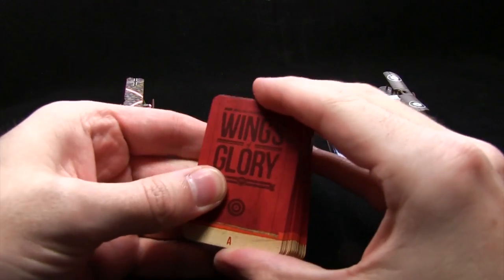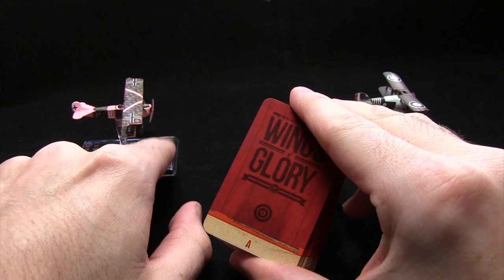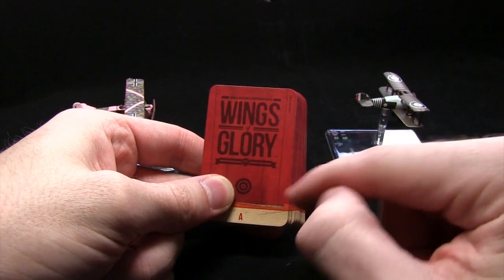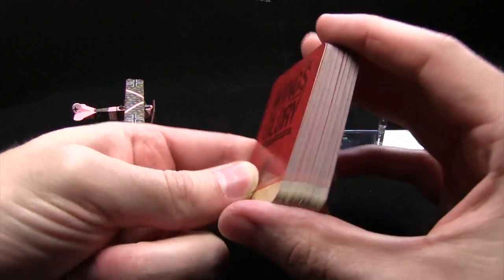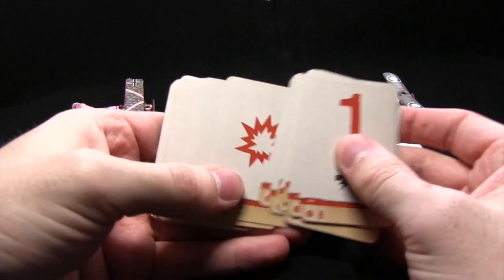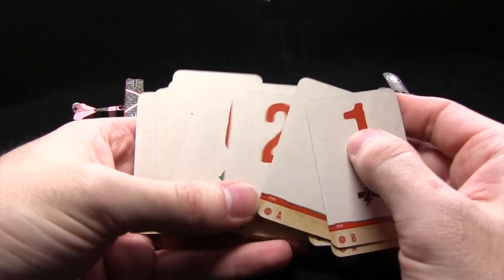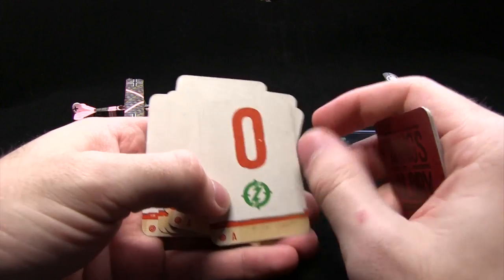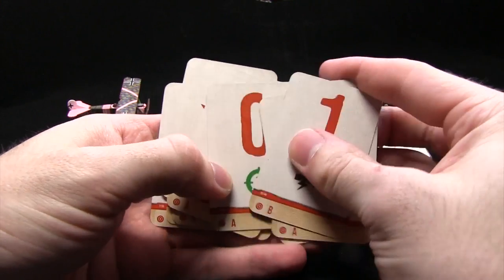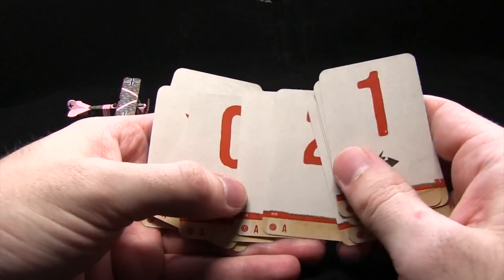Now that we have the fundamentals of movement down, let's move on to how damage works in Wings of Glory. Like movement, damage is also determined by cards. This is the A deck, used by both of these planes here. There are four decks altogether — A, B, C and D — with each deck performing more damage as you go up. The A deck is the least amount of damage, and in here there's a selection of different cards ranging from 0 to about 5 damage, plus some special cards which denote an instant explosion. For the basic rules we're only really interested in these symbols here: this means a weapon jam has occurred. Rudder damage symbols are only used in the standard rules, so we won't be covering them in this video.